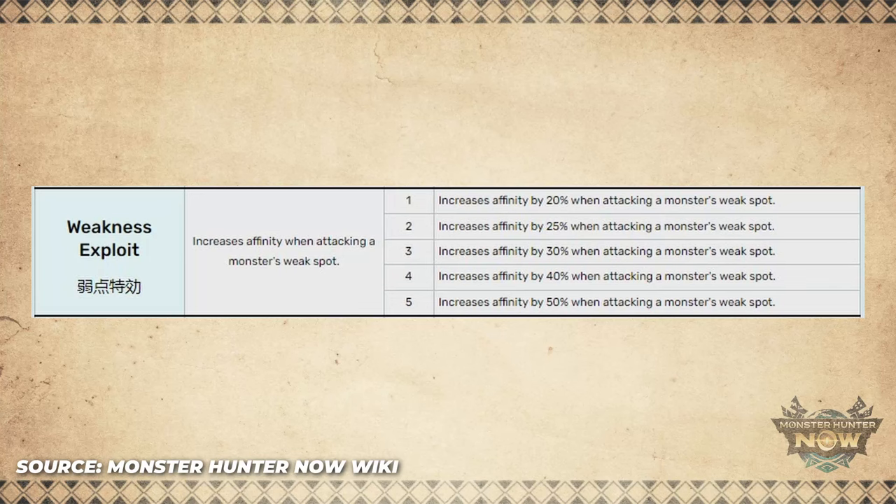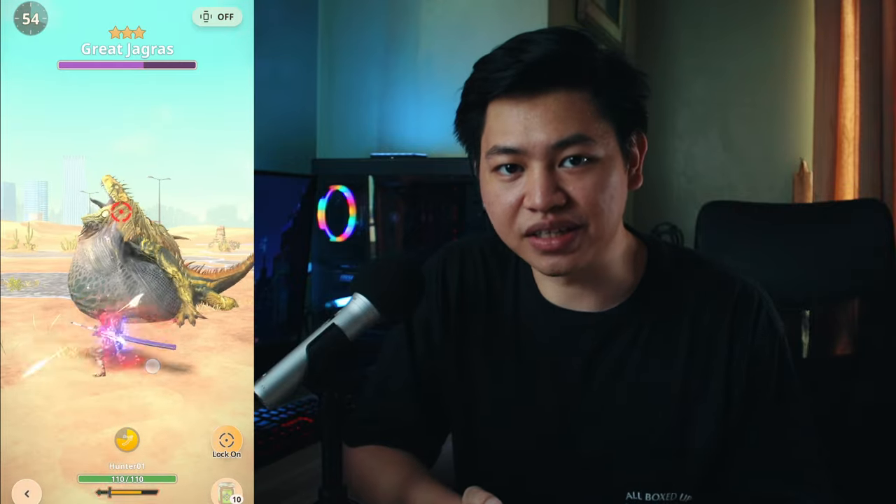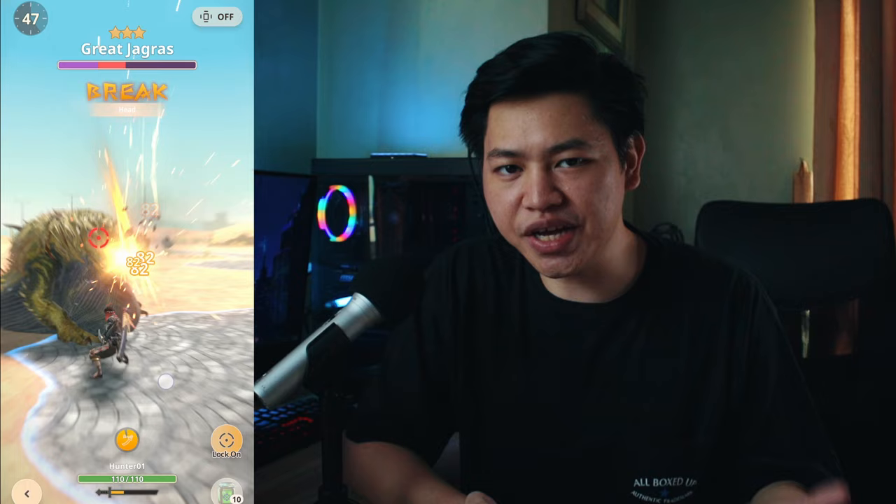Lock-On becomes even more important if you plan on making a weakness exploit build later on, as this skill will require you to target specific weak spots on the monster to get the increased affinity. If you want to cut tails or break monster parts for more rewards, then Lock-On is a must-have skill. Without it, it's extremely difficult to deal consistent damage to a specific monster part enough to break it.